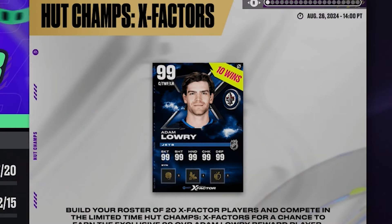EA drops a new HUT Champs X-Factors edition. Here's how it works: you need to build your roster of 20 X-Factor players and compete in a limited time HUT Champs X-Factors event for a chance to earn the exclusive 99 overall Adam Lowry. I'll show the rewards in a second.